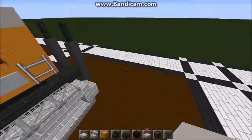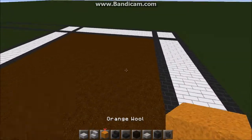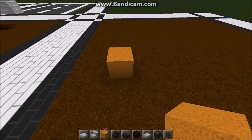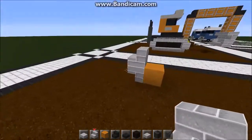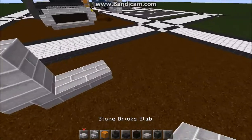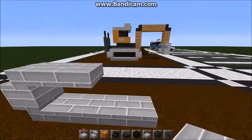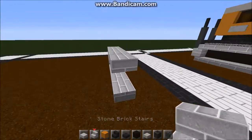Let's get started. Over on this section I've already laid out, you need to start off with some tracks. You need two stairs one on top of each other like so, and then remove that block. Then you want one, two, three, four slabs and seven at the top like that.